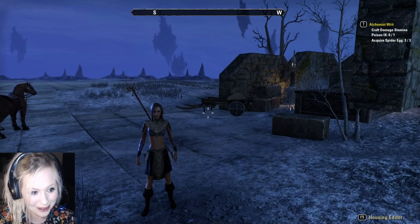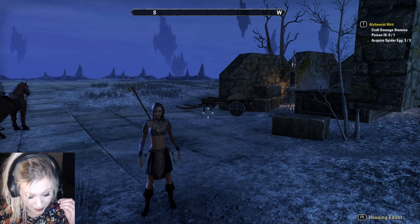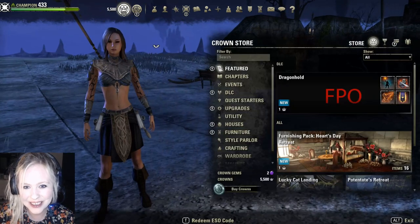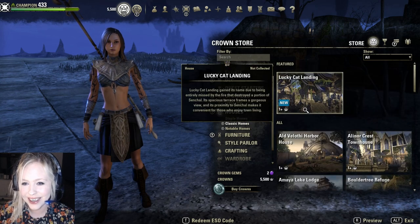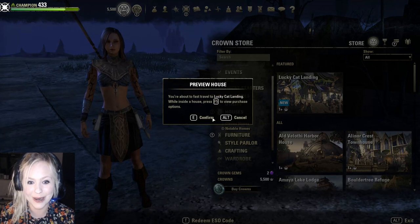Hello and welcome to the Dragonhold PTS. I am so excited, I've been waiting all day for this, so we're going to go look at the new houses. I'm so excited — I honestly just cannot even express it. We're going to go to Lucky Cat Landing first of all, so let's go for it.